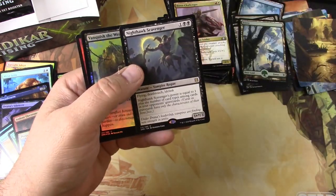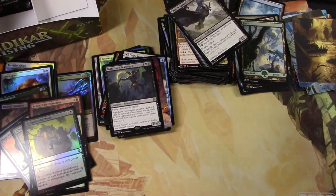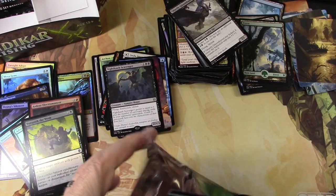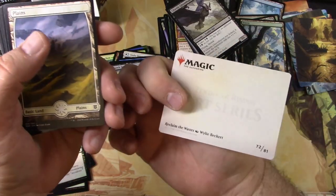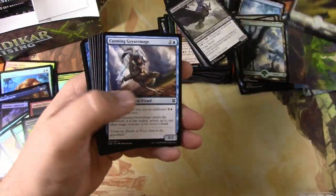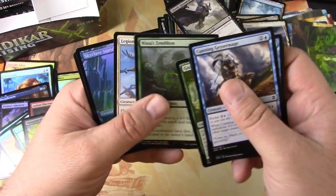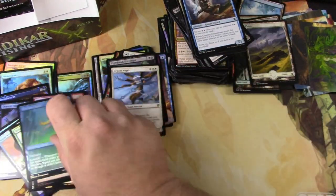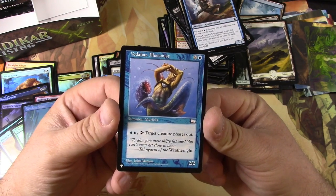Got a Nighthawk Scavenger. Vanquish the Weak — oops, that's a construct token, we'll save it. I got a big box of tokens I sell every once in a while. Reclaim the Wastes, Plains. We are gonna get a Legion Angel, a Skyclave Squid, and a Vedalian Illusionist — you can make creatures phase out with this.